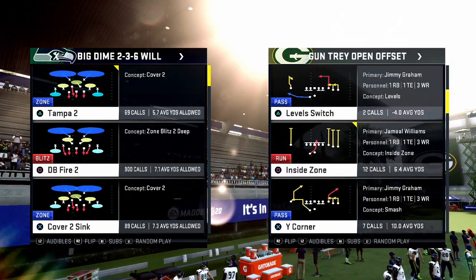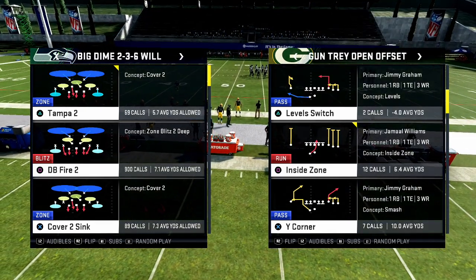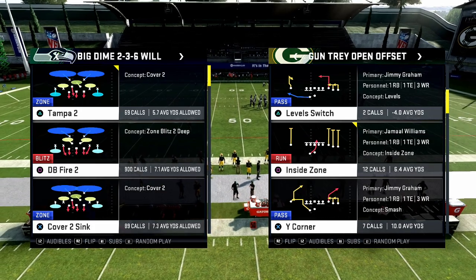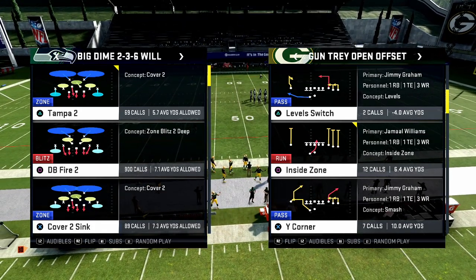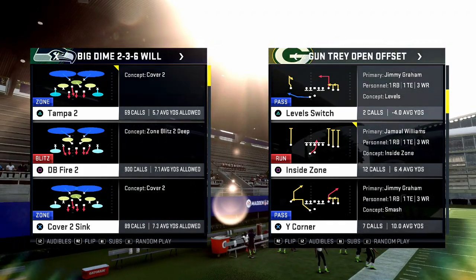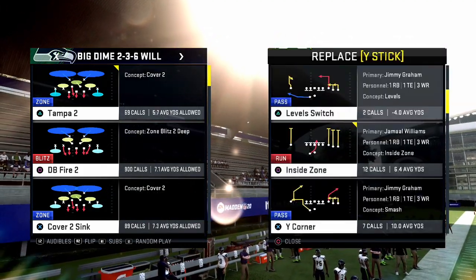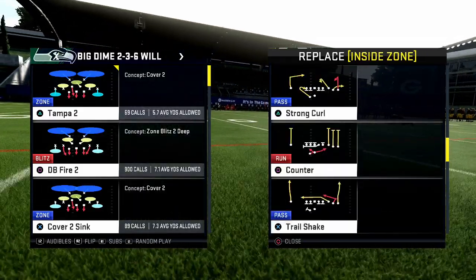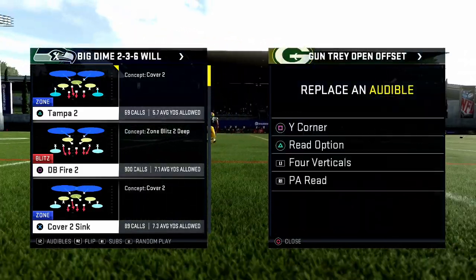A zone beater is basically about flooding the defense — putting defenders in conflict and stretching them. We're going to create a couple of key concepts for beating zone. The first play we're going to add is Y Corner, the second play is FL Dig.